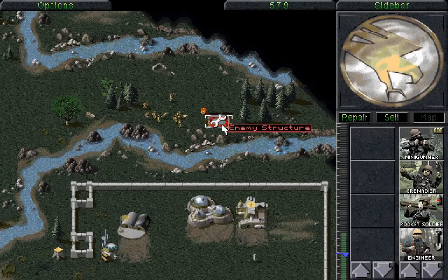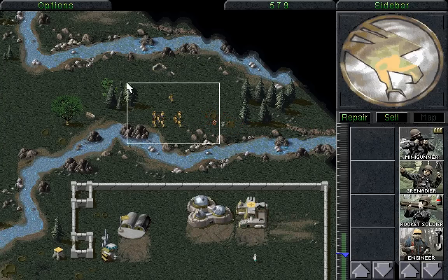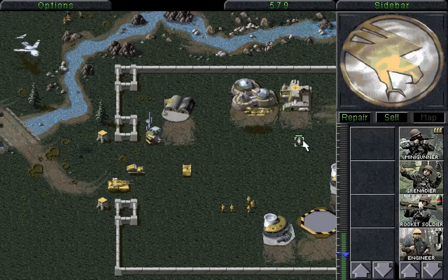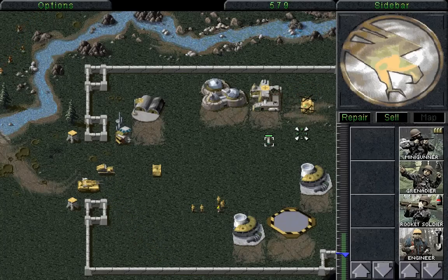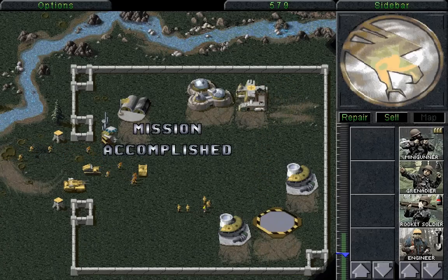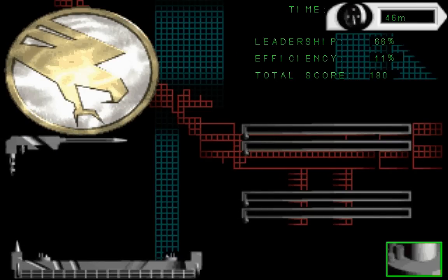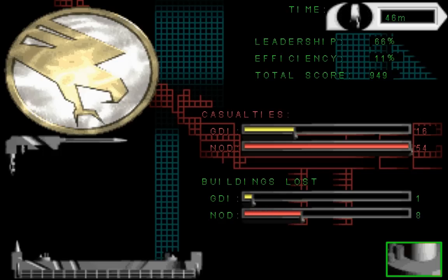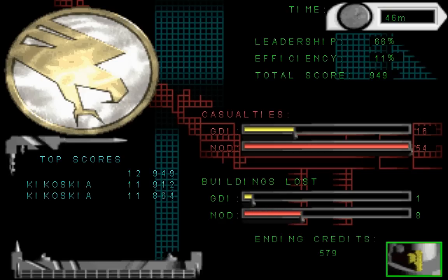Alright, where is that helicopter? Reinforcements - here it comes! With this helicopter, we can pretty much complete this mission. The mission is a success - Doctor Mobius has been saved! Mission accomplished. Why didn't you take that route to begin with? There were no SAM sites if you'd have just gone straight from the south of our base. But either way, even though we lost 16 units, they lost an awful lot more, and that is the important thing. Mission 12 is a success!